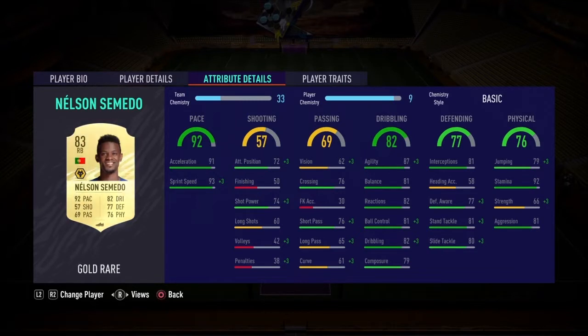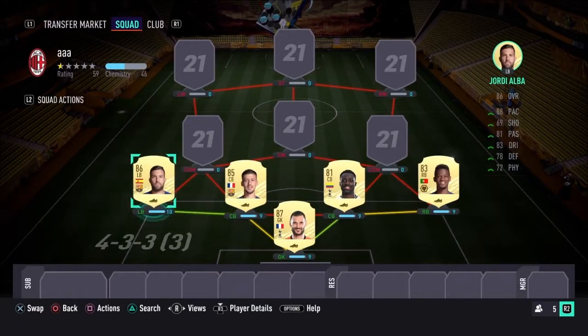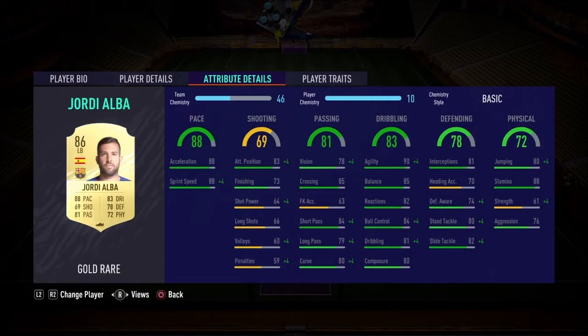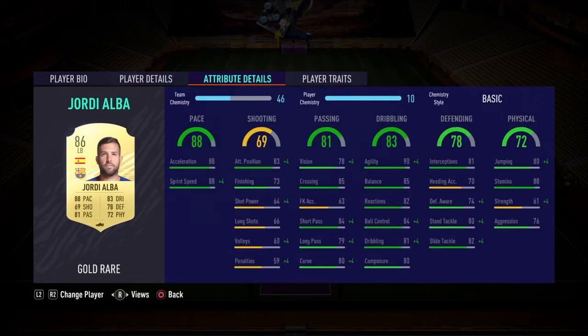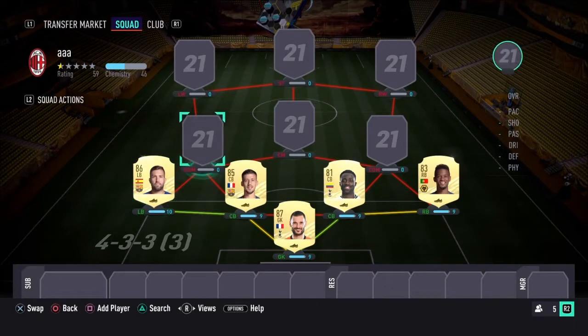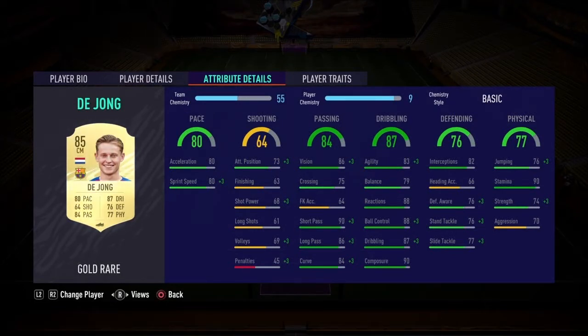For right back we've got Semedo, and left back is Jordi Alba. Right back and left back both need to be fast. I also prefer they have a high attacking work rate so they go through the wings and help when you're attacking. Jordi Alba has 88 pace — he's getting older but still beautiful — with good dribbling, passing, defending, and physical. You'll see Alba in the front a lot; he almost plays like a winger.